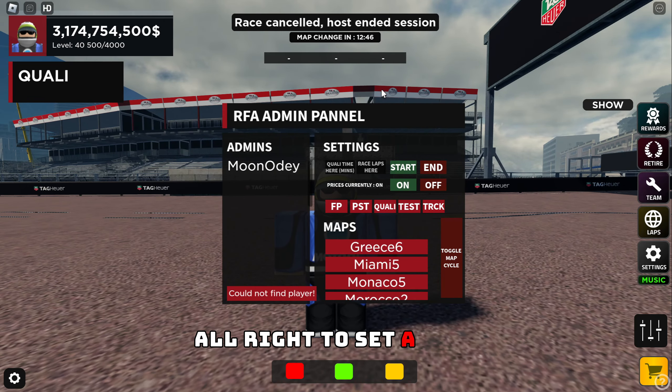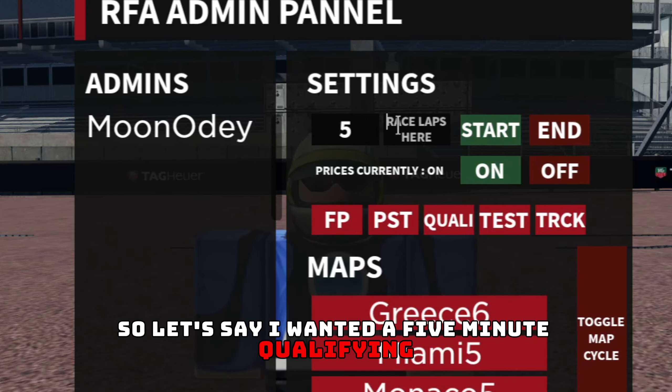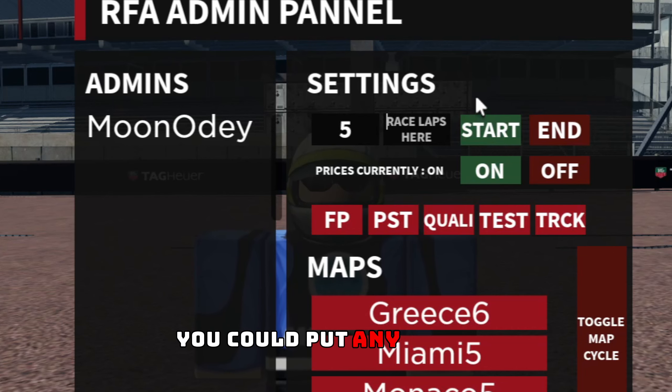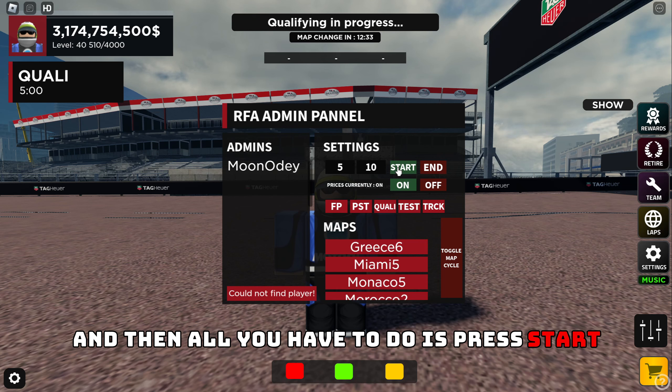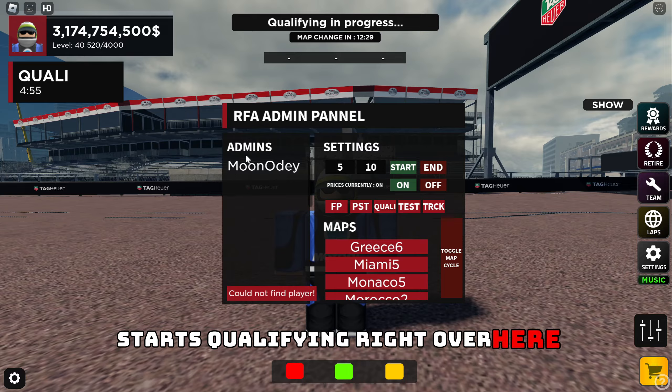To set a race, all you have to do is go to the top. First, you're going to set your qualifying time. Let's say I wanted a five-minute qualifying, and then for race laps you could put any number. I'm going to say 10 laps, and then all you have to do is press start and that automatically starts qualifying.